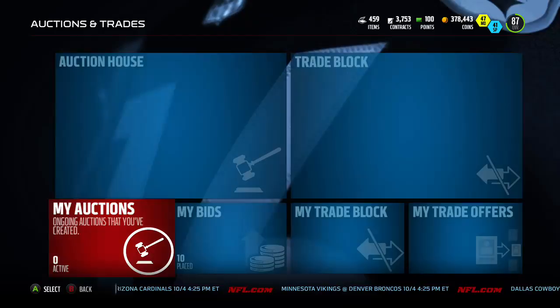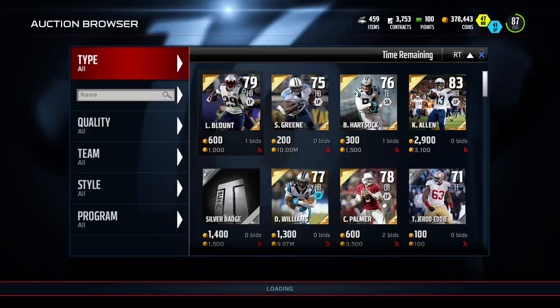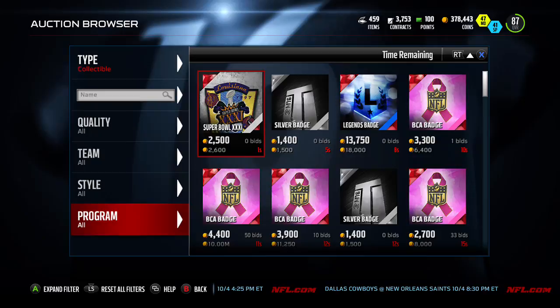You guys all need to be in the auction house searching for these things. I'll show you quick how to set that up. Just hop in here, go to collectibles, drop down to programs, go to BCA. And all you're going to see now are BCA badges.